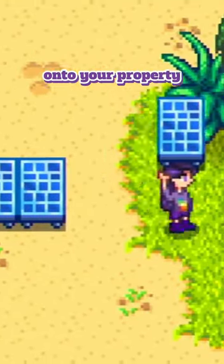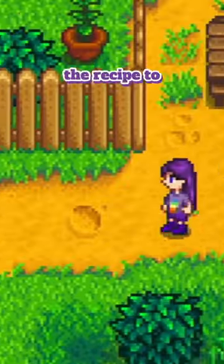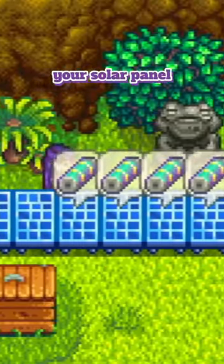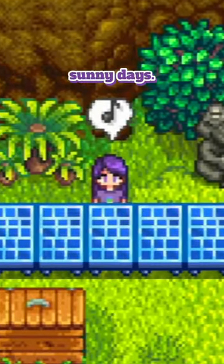By adding solar panels onto your property, you can be part of a positive impact. You can get the recipe to craft your own by completing a special order for Caroline, and after being placed outside, your solar panel will produce one battery pack a morning after seven sunny days.